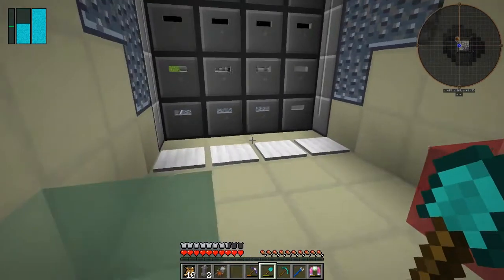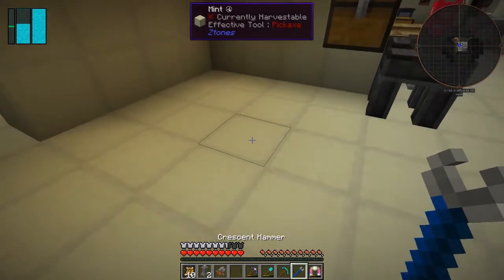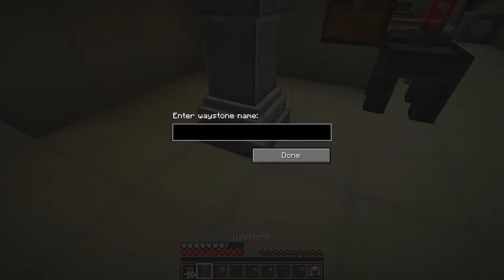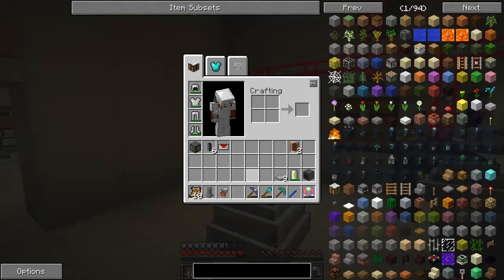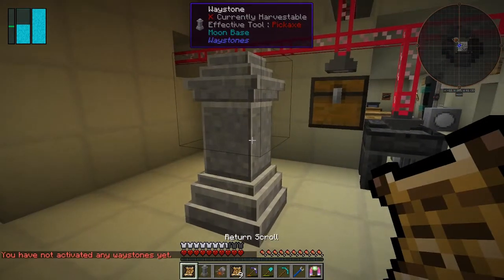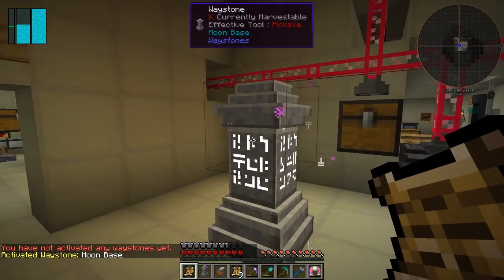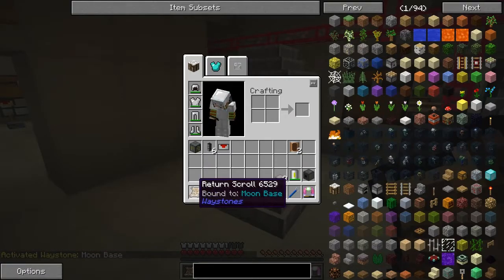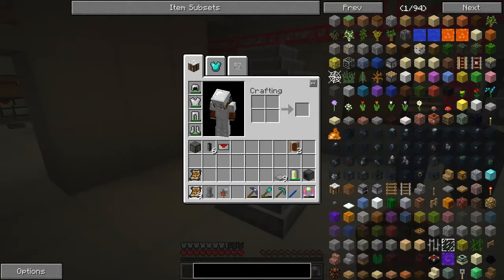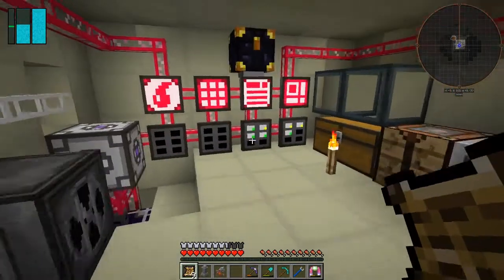Let's put this waystone down here. Where should we put it? Let's put it down here and name it 'Moon Base'. Now I think what we have to do is take a scroll and shift right-click it on here. I've now activated this waystone, so this return scroll should be bound to here. I'll do one scroll. Oh, and I haven't made my ender chest - let's make a couple of ender chests before I forget.